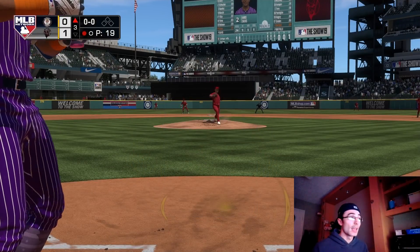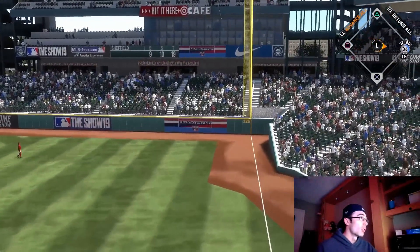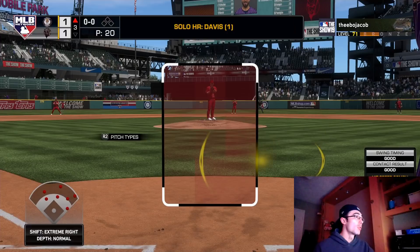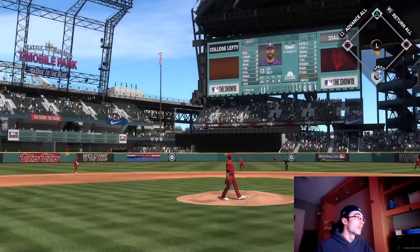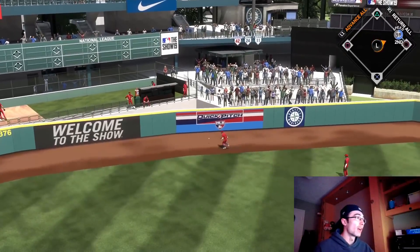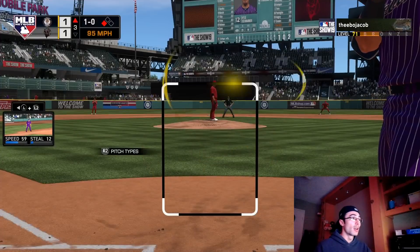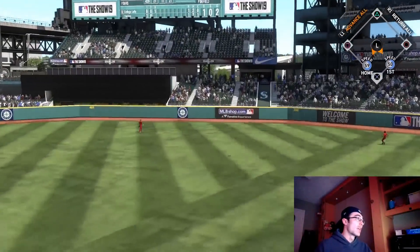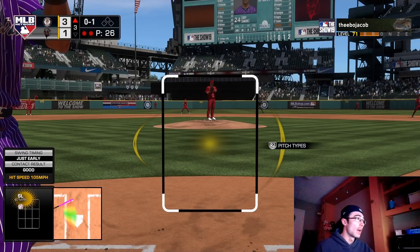I ended up losing that game — the opponent came back and won. But I wanted to include those offensive highlights. This pitch was a low-and-away off-speed — I think a changeup — and I swung late underneath the ball. It also depends on the tier of the pitcher and the pitcher's feedback: if they got early feedback, you're more likely to give up a home run. The opponent doesn't necessarily have to be squared up completely. Kyle Schwarber has been going off in this one — a couple no-doubt home runs and a line drive home run.